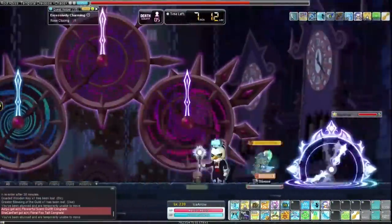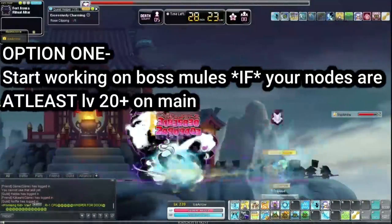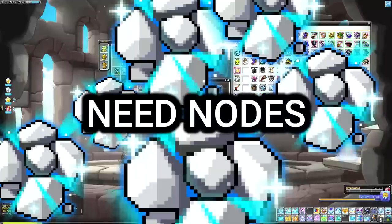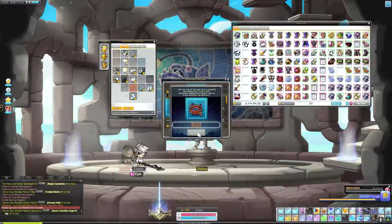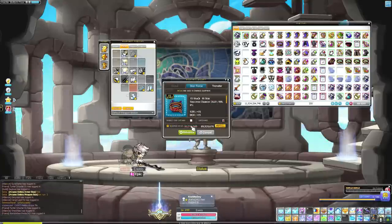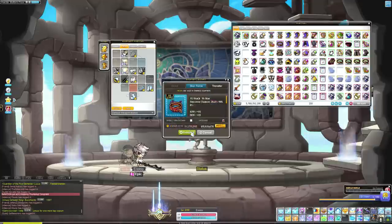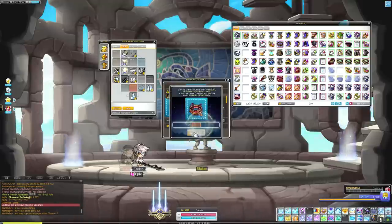Step six, once your main is 250 to 255, there are a few options. Option one: you could start working on boss mules, but only if the nodes on your main are at least level 20 and above. The biggest challenge with boss mules is having enough nodes — the more nodes you have, the less funding needed. Only make boss mules if your nodes are at a good level and you're happy with your main's progression. Never prioritize boss mules over your main.